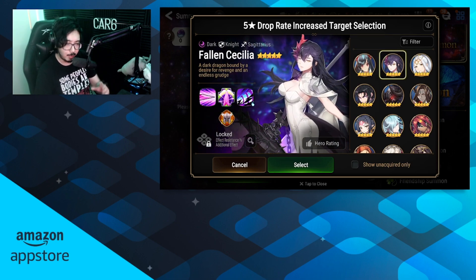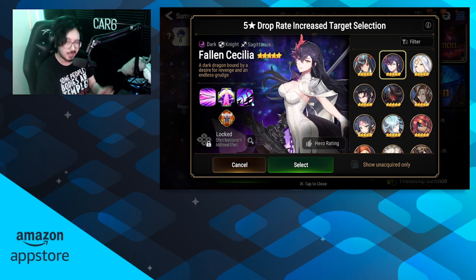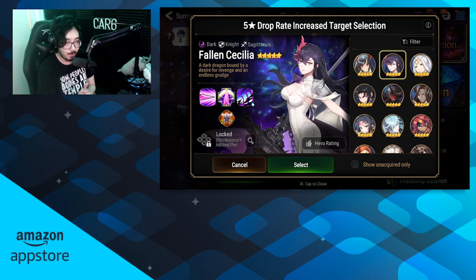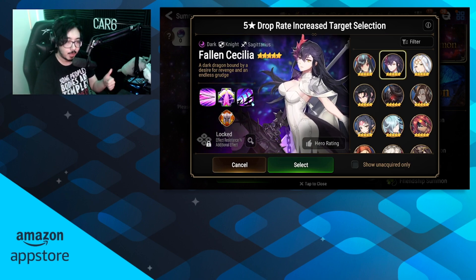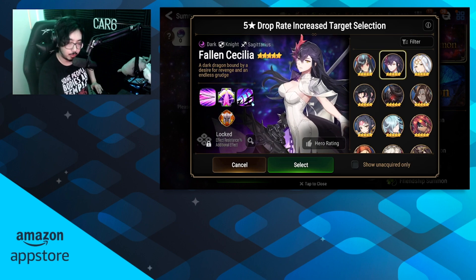Fallen Cecilia is going to be maybe middle priority for your summons. There are a lot of free accessible knights — Roz is free, and you have units like Special Exchange Arwell that are so insane. Fallen Cecilia still deserves some respect; she's still an amazing knight, but I think she's fallen down a bit and other units have climbed up. Probably middle of the pack, and definitely not a high priority for newer players.